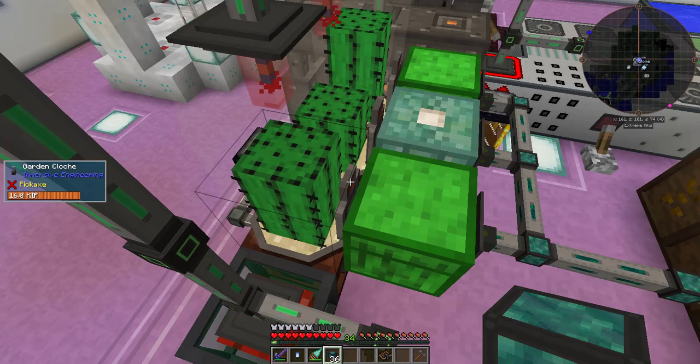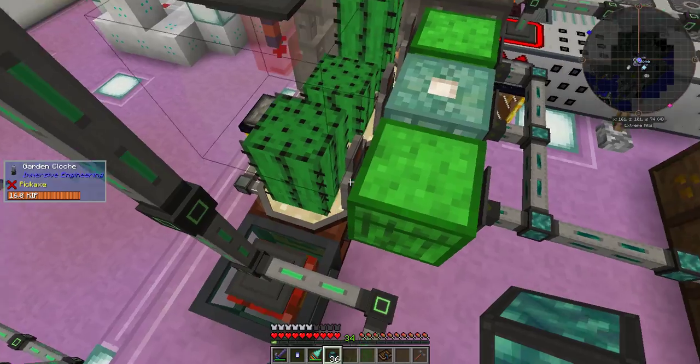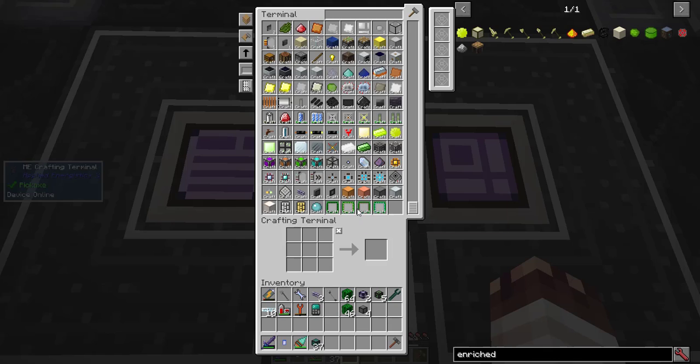The orange hatch from the cloche is the only way to extract items, but Ender IO conduits won't even attach — I tried many different sides. However, the cloche does auto-output, so I just auto-output it into three different chests from Jack Utilities. It's all getting inserted into storage drawers. Now that I have cactus green automatable, I can start on RF Tools Control.